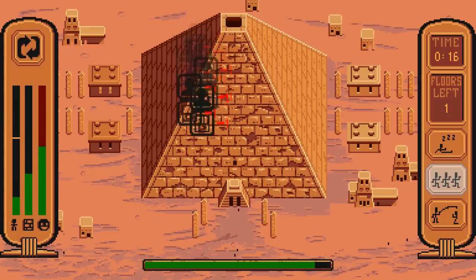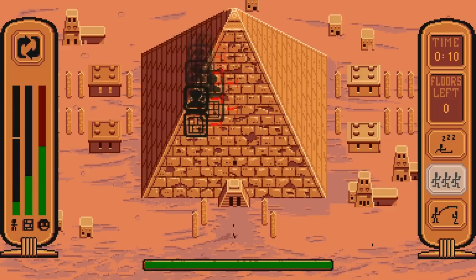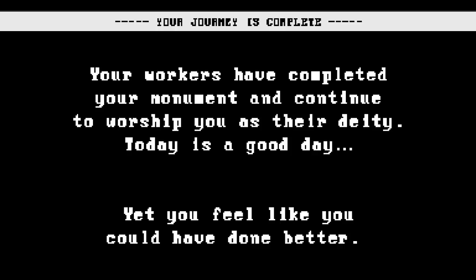All right, here we go. That's it — the journey is complete! So I actually tried to do a complete run of this last time and I'd actually crashed when I got to the very, very end. I wasn't sure if that was because it was down to the last couple seconds or what, but it looks like everything's fine now. It's a game jam game — sometimes that kind of stuff happens, no big deal. 'Your workers have completed your monument and continue to worship you as their deity. Today is a good day. You feel like you could have done better.' Yeah, I guess I probably could have — I didn't really give anybody a break, which is kind of a jerk move. But at the same time, I did get the job done. Six minutes for a pyramid — I think that's a respectable thing.